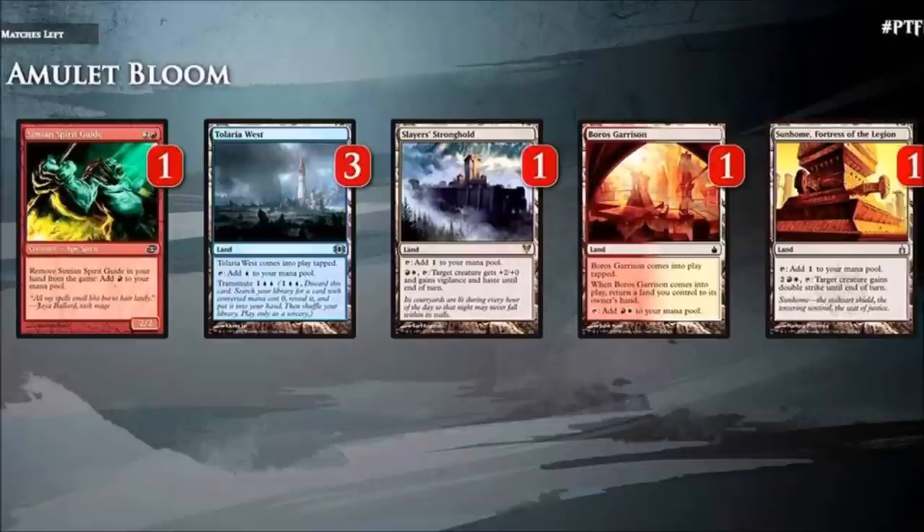Some cards you should know about: Tolarian West will get you different lands, Slayer's Stronghold will give your attacking creature a big boost to deal a lot of damage, and Boros Garrison is one of the lands that comes into play untapped after Amulet of Vigor and produces two mana. You have a very unique set of lands, which makes this deck fun.